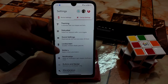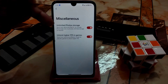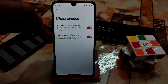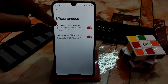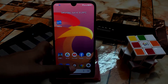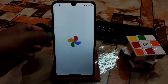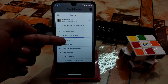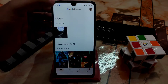The most interesting things are unlimited Google Photos backup and unlock higher FPS in games. If you want to play games at 90 FPS, just enable that feature. For unlimited Google Photos storage, just enable that feature - and you can see in Google Photos it says 'Pixel can backup unlimited photos and videos at no charge,' which is great.